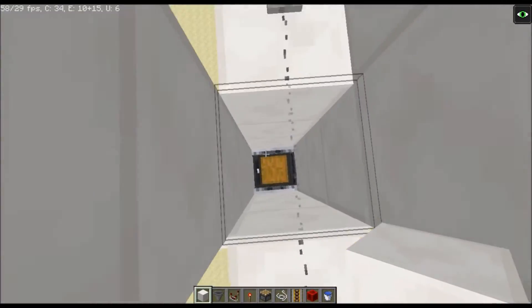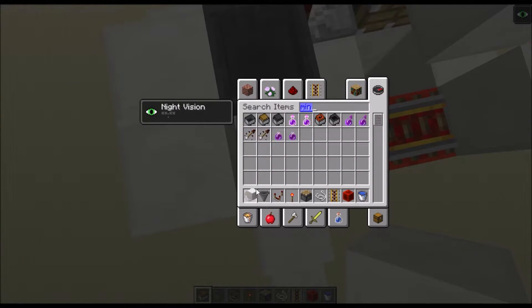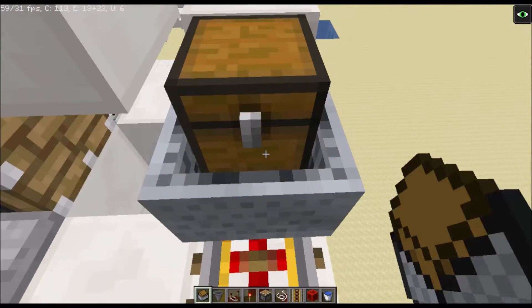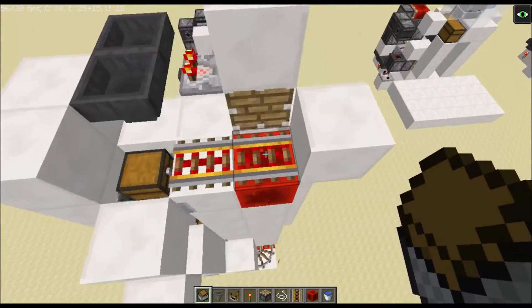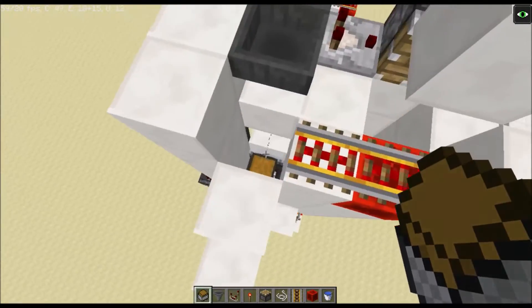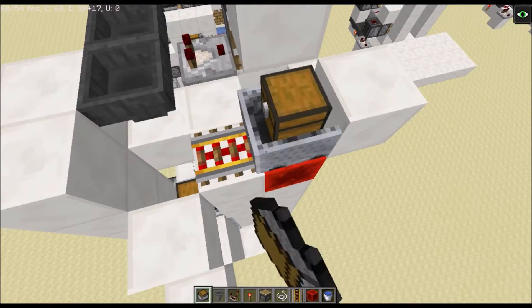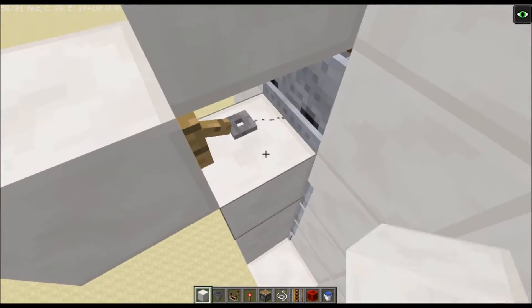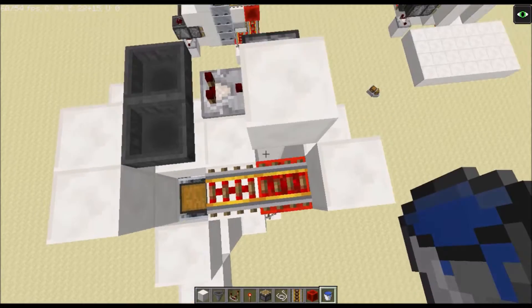Grab your minecarts — I'd suggest placing them here and filling them from here, otherwise it can get challenging. Simply pipe them through, making sure they're filled, until they activate the tripwire. Then pump one extra into the system — that's your total amount of minecarts to sort.